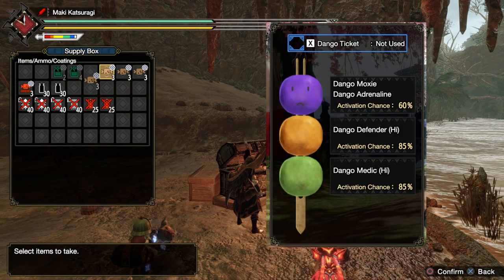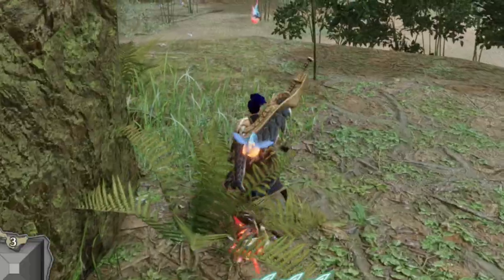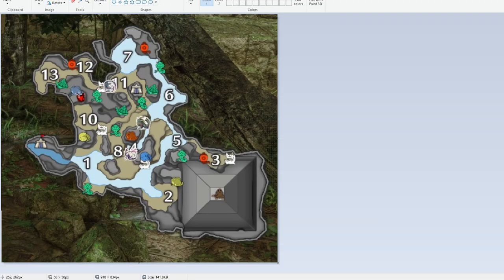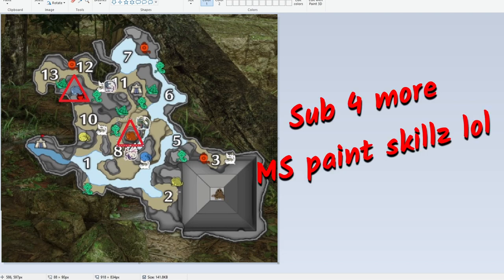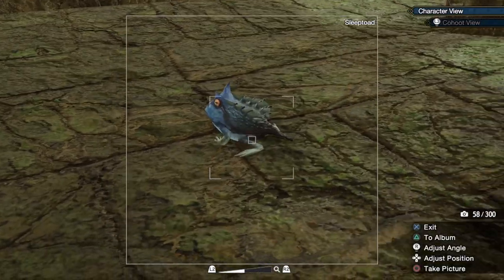Before you begin the hunt, make sure you eat for these dango buffs right here. The next thing you want to do is collect some spirit birds — we're just increasing our health and defense stats. Take your time, don't be that guy who skips on these. If you look on the map, I recommend going to the two pyramid-like structures since they have a lot of spirit birds and two status toads, either blast or sleep.